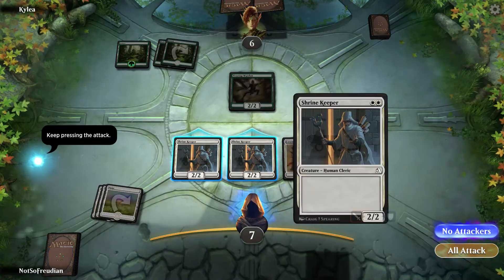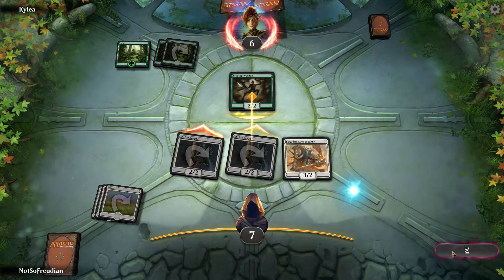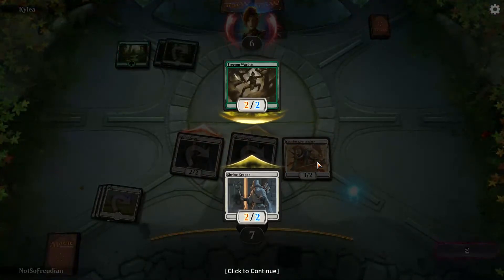Creatures untap. Play that because I don't have anything else to do. I'm going to lose one as it blocks — power toughness. Left side's power, right side's toughness, as you can see with the little sword and shield icons.